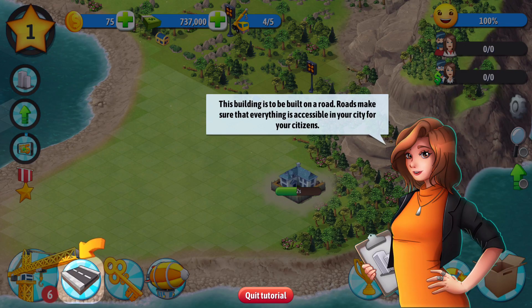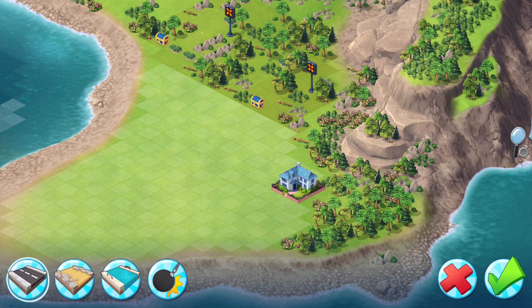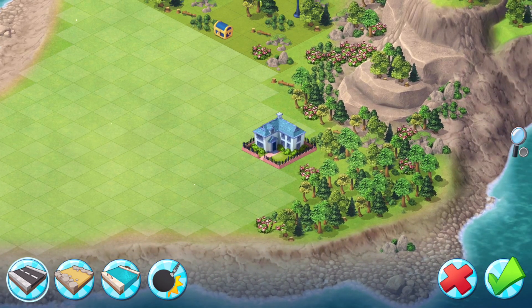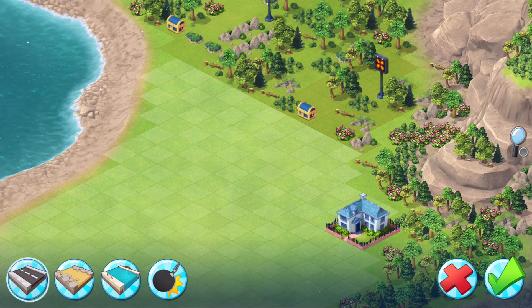This building is built on a road. Roads make sure that everything is accessible in your city for your citizens. Okay, so I need to put a road. How are the mechanics for the road? So it looks like we have a dirt road, and is that a bridge? And then you can bulldoze the road — I think that's what's going on here.